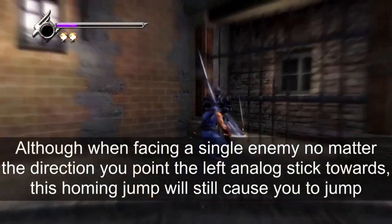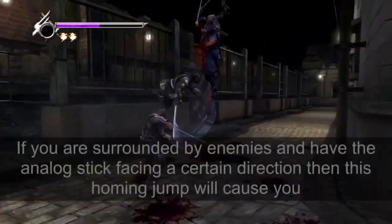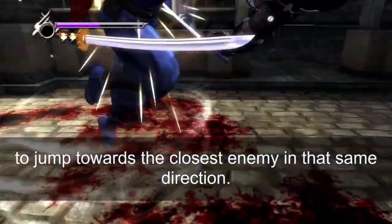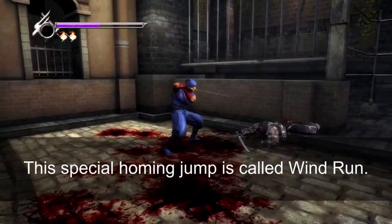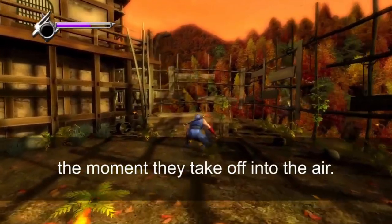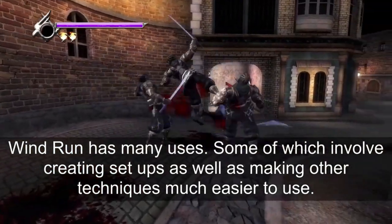Although when facing a single enemy, no matter the direction you point the left analog stick, this homing jump will still cause you to jump towards the closest enemy. If you are surrounded by enemies and have the analog stick facing a certain direction, the homing jump will cause you to jump towards the closest enemy in that direction. This special homing jump is called windrun. You'll know when you've performed windrun correctly because there is a shockwave that emits from your character's feet the moment they take off. Windrun has many uses, including creating setups and making other techniques easier.